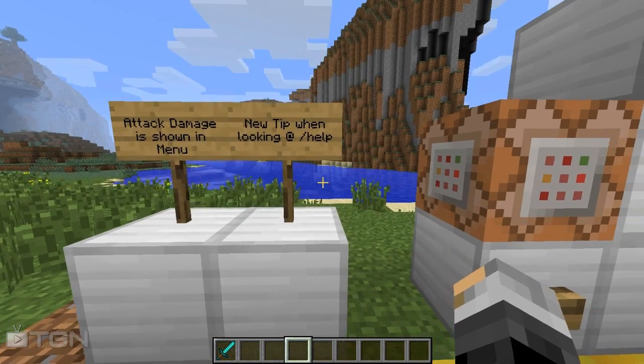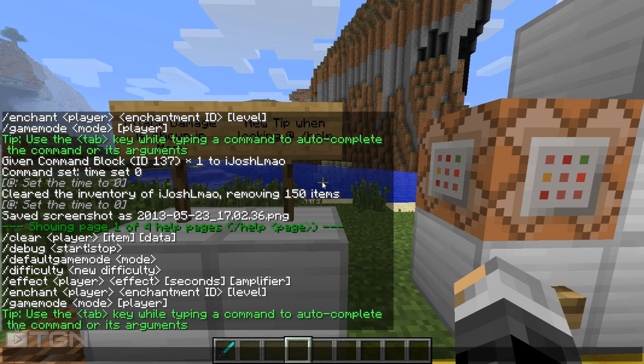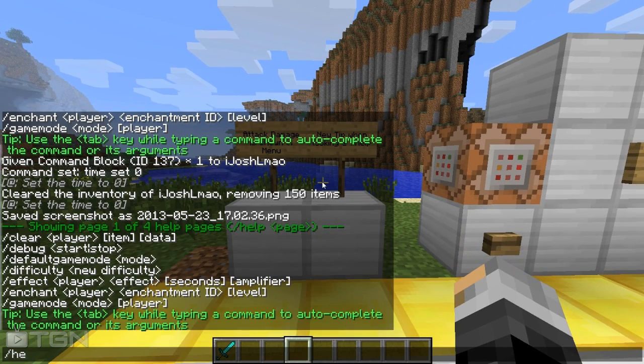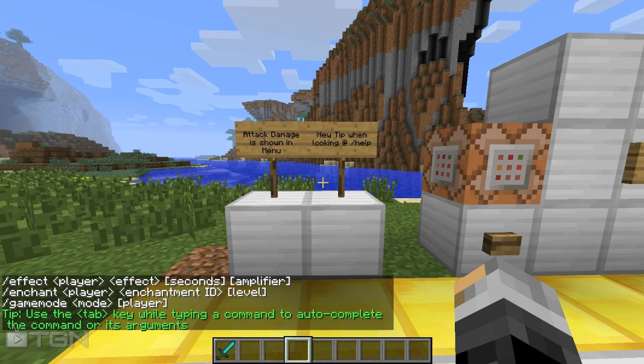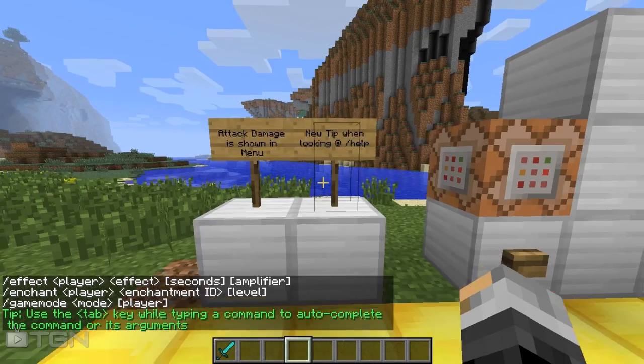The first thing is there's a new tip when looking at the help menu. So if you type in help, as you can see up there, there's a tip that tells you to use the tab key. Obviously they're going to add more tips as they go, but for now it's basically like that. If you didn't know that before, it's pretty neat. Say for example if you want to use help, just type in HE and then tab and it'll do the rest. Or maybe TP and then you want someone's name — I'm the only one in the game so I do my name. So that's nice.